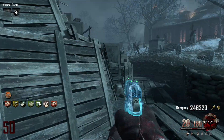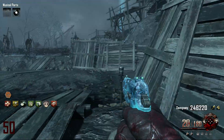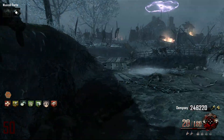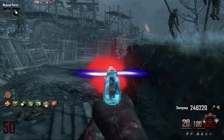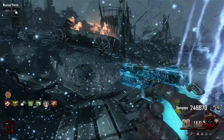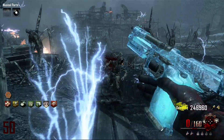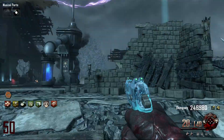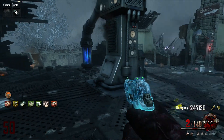What is up, Krazy Rabbit here, and today I'm showing you guys the B23R on round 50. On early rounds the B23R is actually a pretty good weapon to have — it's a wall weapon, it's fairly cheap, it doesn't hold that much ammo but it does enough damage to last you up to around round 20, maybe 30 if you're pushing your luck. It's got a pretty fast fire rate, so on early rounds this is a really good weapon to have mainly because it's cheap and it can kill zombies fairly quickly.